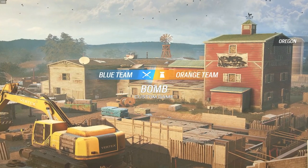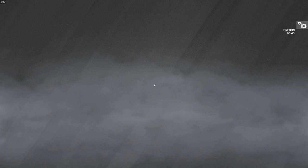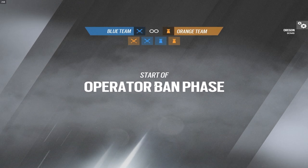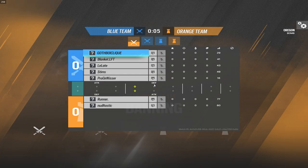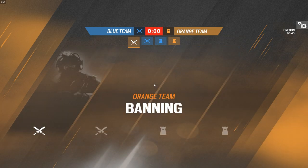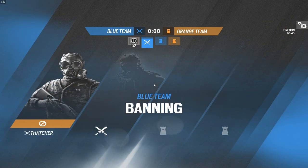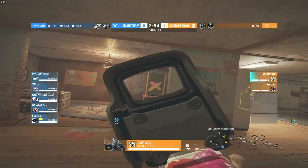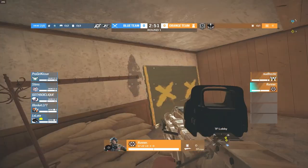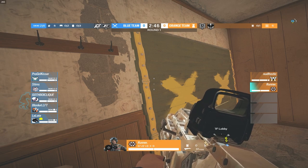We're on to map two — Oregon. The champ players had requested to start on attack for Clubhouse, but for Oregon they requested to start on defense. Since they just took a 4-0 loss and are at a severe disadvantage in a 2v5, I granted them defense first. For the first defense round, Noodle is rocking the Valkyrie and Runner is on the Thunderbird. Runner used his C4 to make a rotate, so they'll be down one C4.